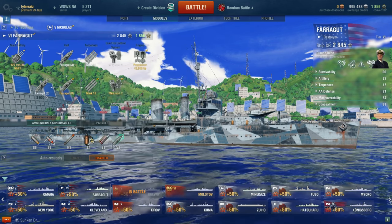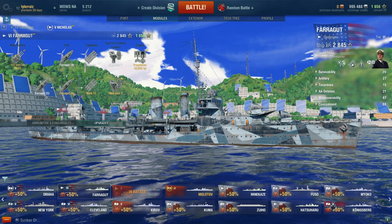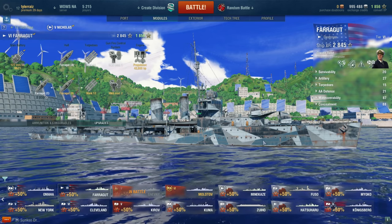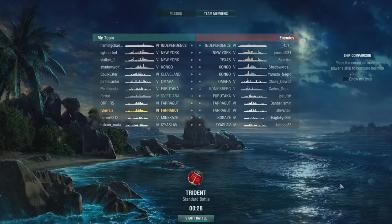Otherwise it's fully upgraded. I don't have any premium consumables and I don't have any upgrades installed. I'm lacking in credits and my captain is not overly experienced. So this is basically where you're at if you've just started on the Farragut and unlocked some of the upgrades. Thankfully on my first battle I am top tier, so I'm facing tier 4 and tier 5 ships as well as tier 6.